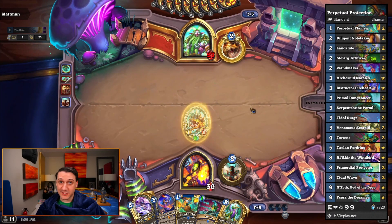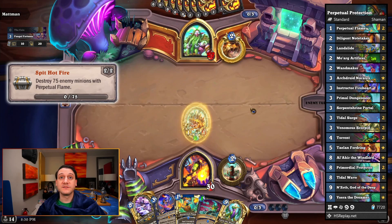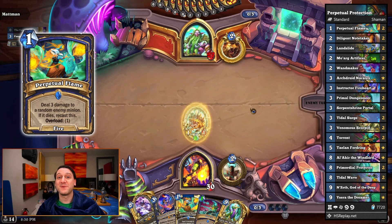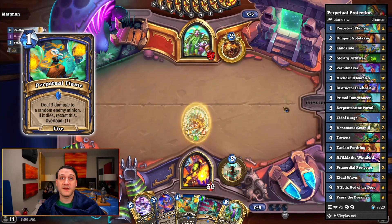This perpetual protection shaman was made to help us knock out the new Spit Hot Fire achievement for shamans, where we ultimately have to destroy 75 minions with perpetual flame. The first game is with us facing a token druid who did a pretty good job of cycling through the deck.